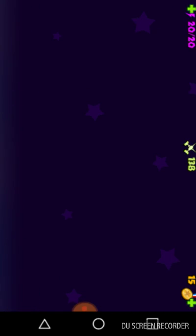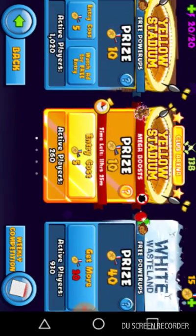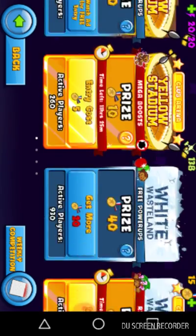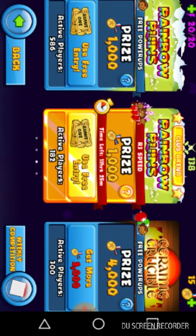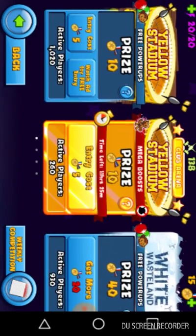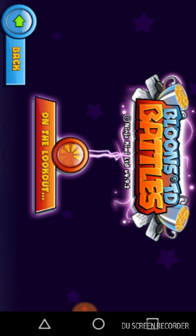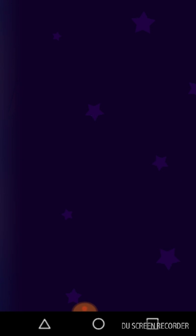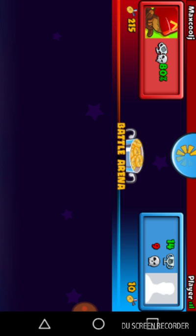It looks like I have the free entry thing, but it's not allowing me in there — probably because it wants me in rainbow rooms. Each episode of a white wasteland, I guess. I'll just get into a regular yellow stadium. Tell me if you want this game or if you want another game. It looks like we're going against Max Cool J.